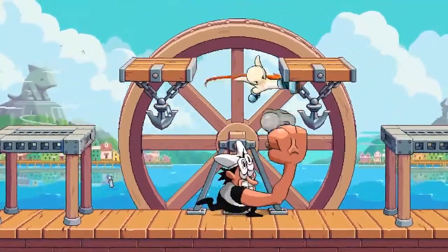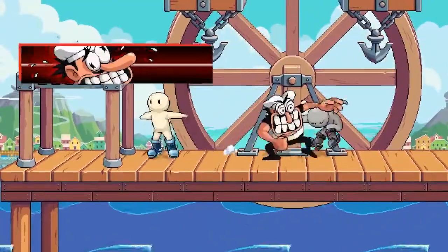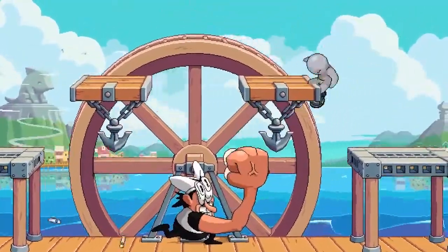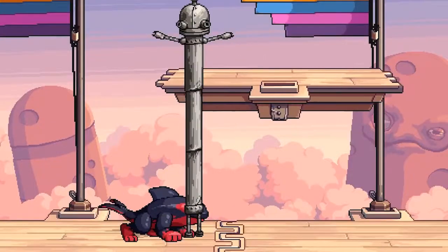Next is Pepino from Pizza Tower. He dashes forward and if he gets near an opponent he grabs them and uppercuts them upwards. It is a true grab so it will hit shielding opponents. Next is Joseph from Machinarium. Joseph extends his body upwards for a long-reaching vertical attack, and there is a sweet spot at the top of his head that is very powerful.